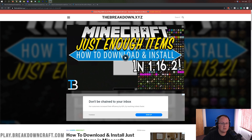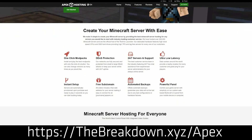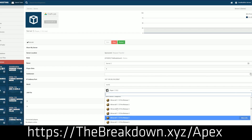First and foremost, we do have a link from our sponsor, which is Apex Minecraft Hosting. Go to the first link down below — thebreakdown.xyz/apex. You get an incredible 24-hour DDoS-protected Minecraft server for you and your friends. We actually love Apex so much that we have our own server, play.breakdowncraft.com, on them. So if you're looking to start your very own Minecraft server with 24/7 support, amazing DDoS protection, incredible hardware, and an incredibly easy setup and management process, check out Apex at the first link down below.